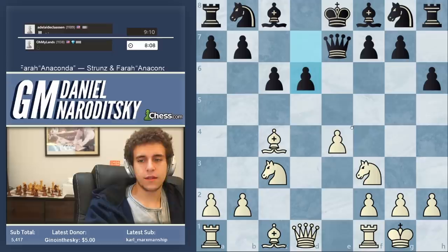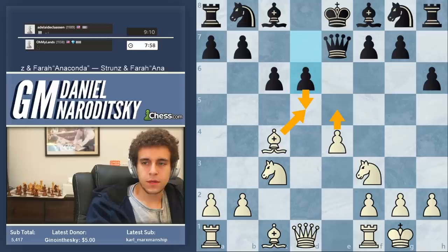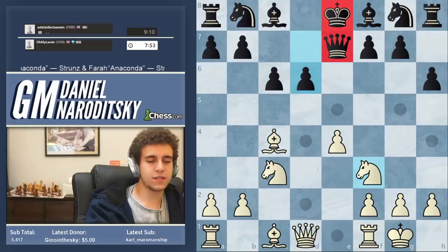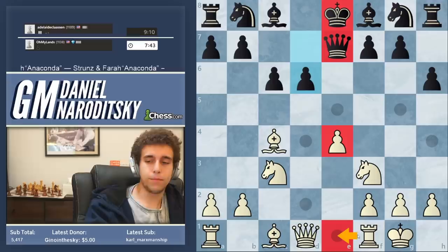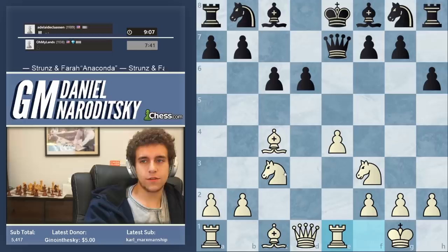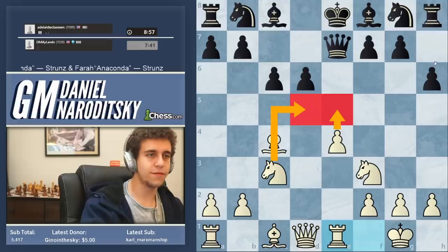We have two approaches: a brute force approach where we just sacrifice and blast open the center — playing d5 and sacrificing on d5 — but I'm not fully convinced by that. So I have another idea. You should all notice that there's a queen and a king on the same file. I've told you to pay attention to that very carefully. There may seem to be a moot point because there is a pawn on e4, but we can play rook e1, and as those of you with a keen tactical eye will notice, knight d5 is what we're setting up here.